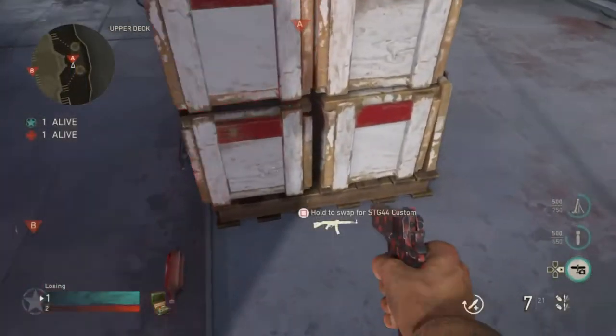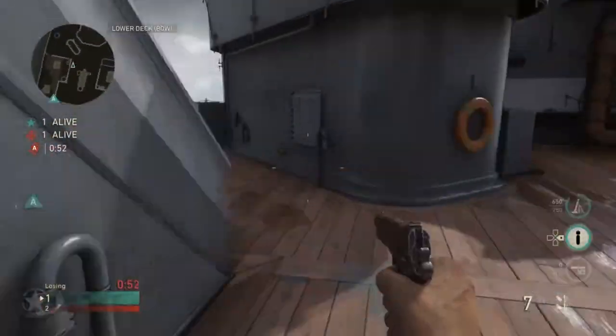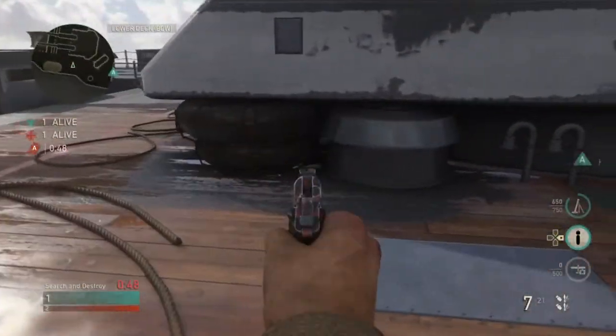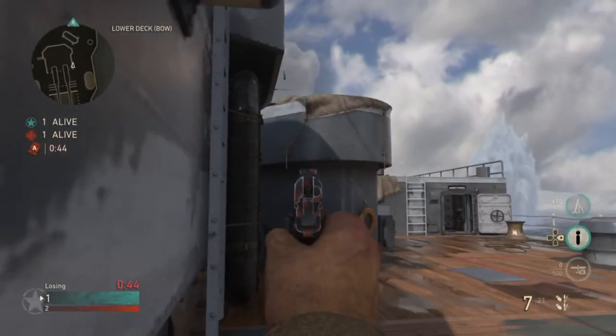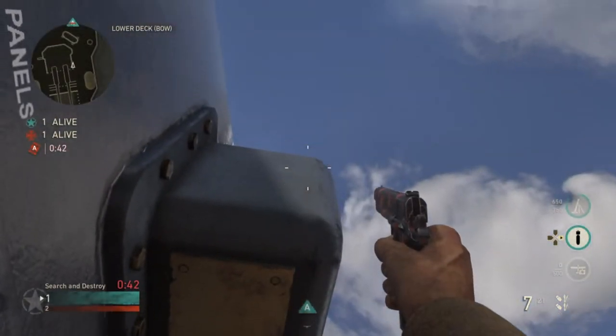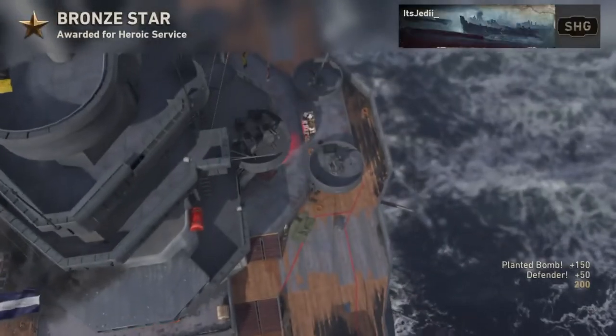For the first spot at A, you're going to plant where I show you here, and then you're going to run over to the offensive spawn. When you get there, you're going to get yourself stuck in this corner, line up with the middle of the bomb sight, and aim up until your bottom pistol crosshair is lined up as shown here. Then just go ahead and throw your knife for a really nice aerial kill cam.